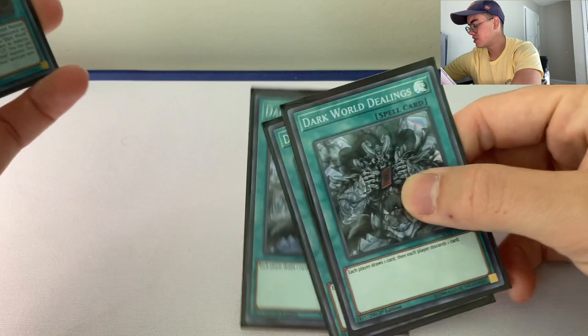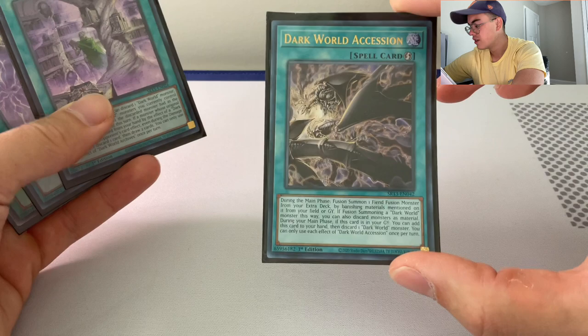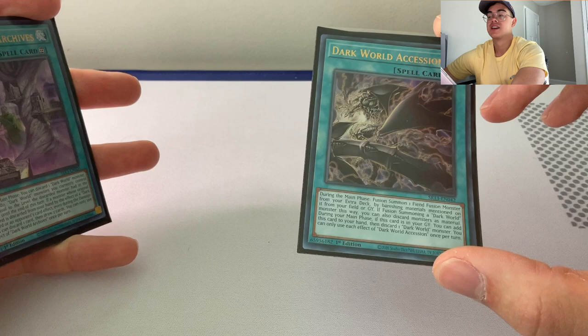We've got Dark World Dealings — we love it because it's draw one, discard one, and this deck runs off discards. For our one-offs: Dark World Accession gets us into our big plays, searchable by Snow. We only need one — you don't need any more. If you discard it, you can bring it back using its effect to bounce back to hand and discard one, letting you trigger more discard effects. This card's amazing, you don't need to run more than one.